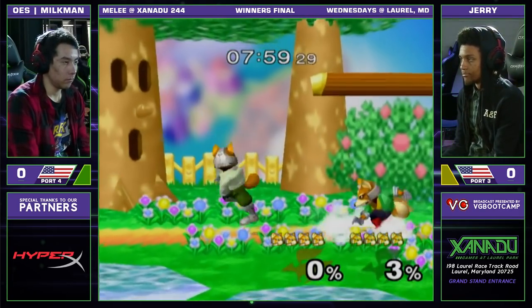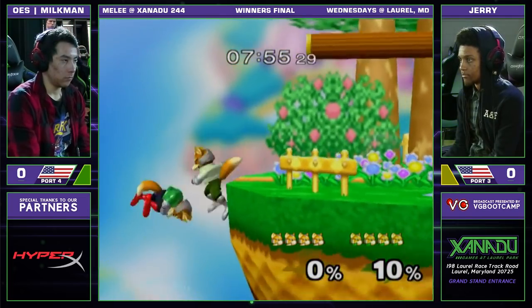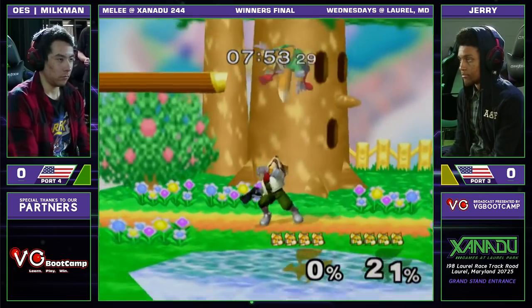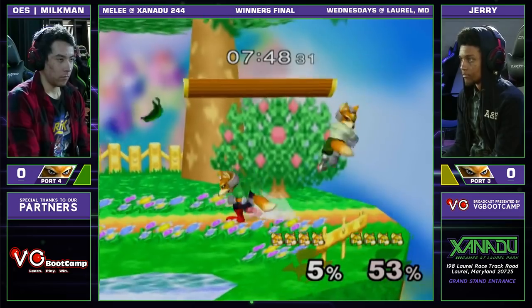He has played red so much. We'll talk about players that actually come out to our events. Port number four is indeed Milkman, in case you are wondering. He is currently the Fox is down 50%, rocking that green color.